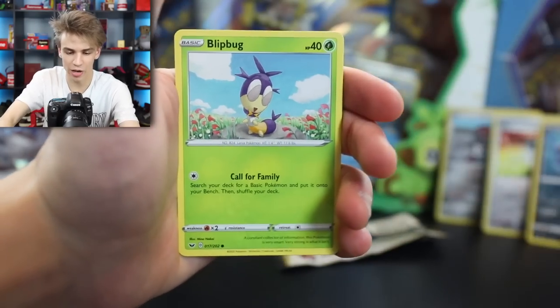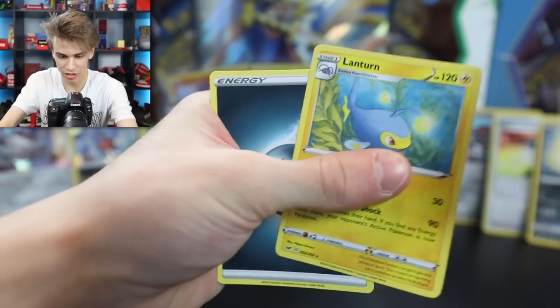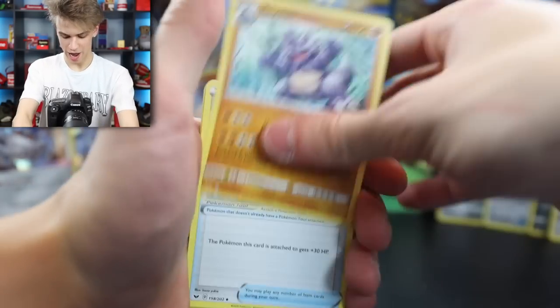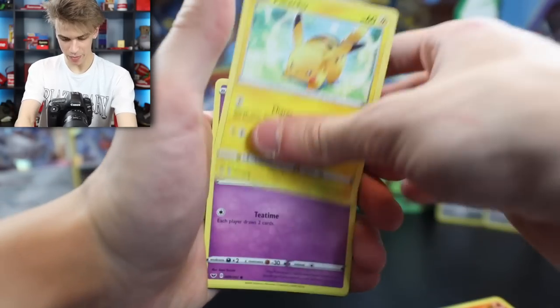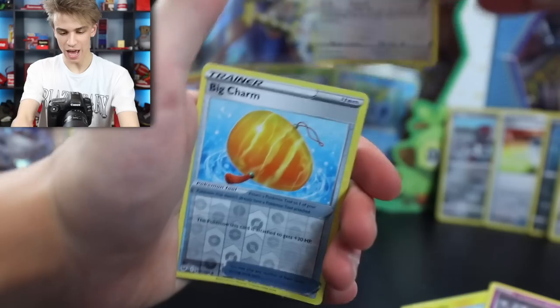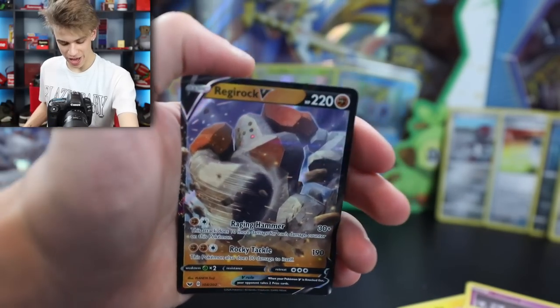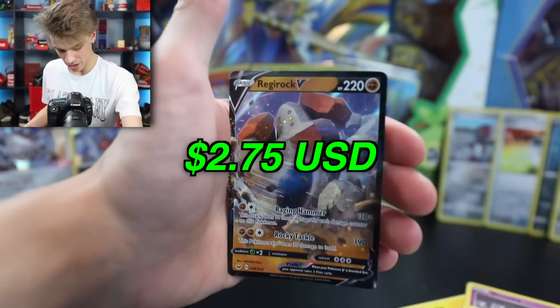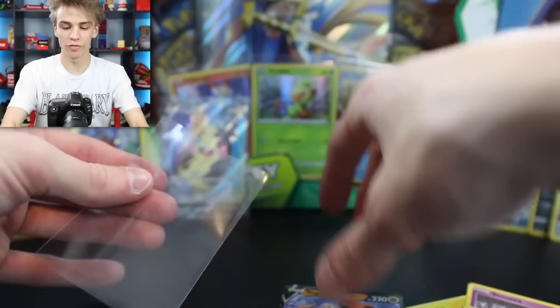We got the Quick Ball, Mantine, Goldeen, Rosalia, Joltik, Cilio Cobra, Blip Bug, a Mawile Reverse Holo, and a Lantern on the end. Next up, we have a Kingler, a Rhydon, Egg Charm, Hoot Hoot, Scorbunny, Pikachu, Sinistee, a Wooloo, Big Charm Reverse Holo, and on the end a Regirock V. We have this one but I'm not sure if the artwork is the same - we definitely have a Regirock V already, so I pulled a double V already. That's pretty lucky.